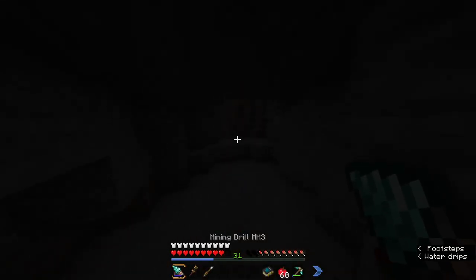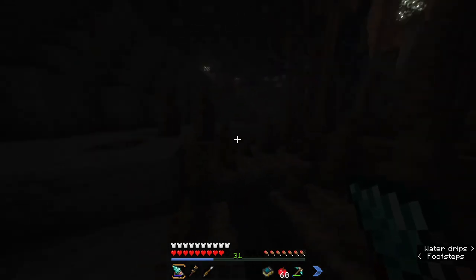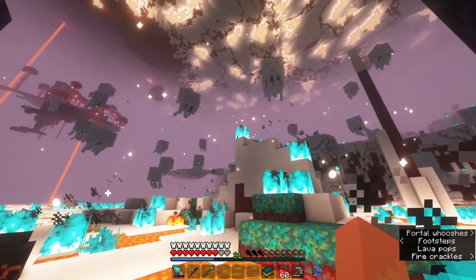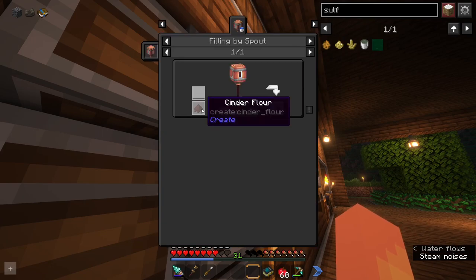I have been running around forever and cannot find any of these sulfur crystals. I'm going to try the nether next because it says we can find them up to layer 100. Actually, new plan — there is one other way to get sulfur dust, and that is through pulverizing gunpowder, which we should be able to do.